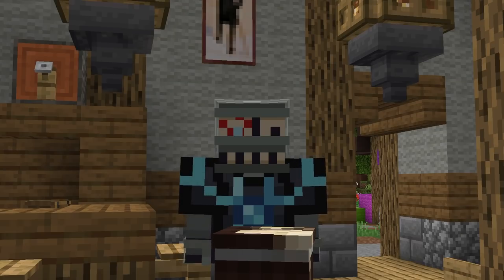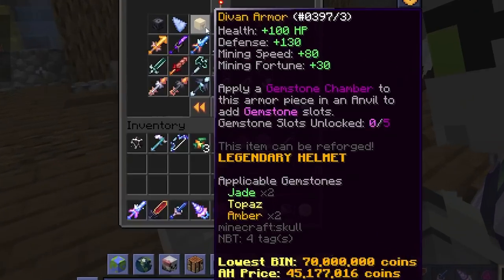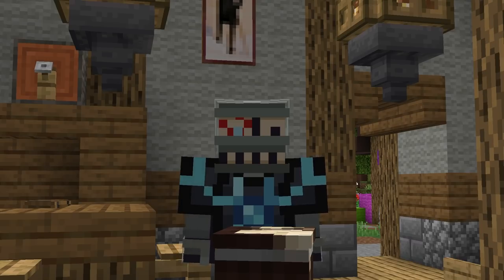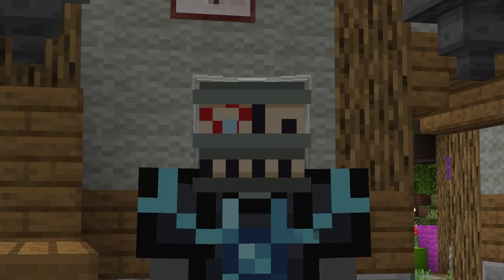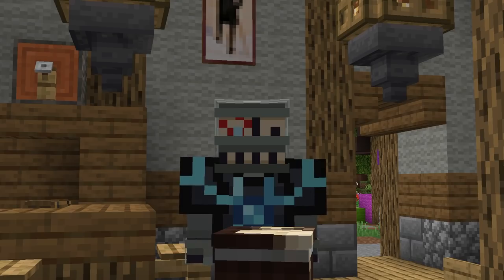Now you're probably thinking: what are you talking about, Powliner, you dumb idiot? You can apply gems to the Armor of Divan just like you can to Superior. And yes, that's true. But how do you do that? Well, it's by applying gemstone chambers to the armor pieces to unlock gemstone slots, of course. The thing is, though, no one knows how to obtain them.